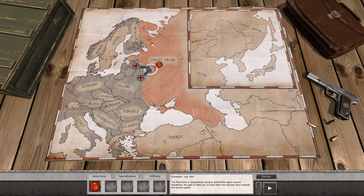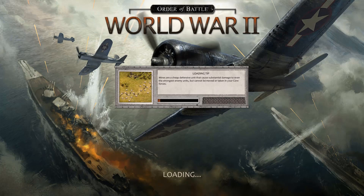Hello everyone, and welcome back once again to Order of Battle World War II. I'm playing the Red Star DLC. We're back here, this time with Smolensk. It's July 1941. The Red Army is desperately trying to defend the region around Smolensk, the gate to Moscow, to slow the German drive towards the Soviet capital.